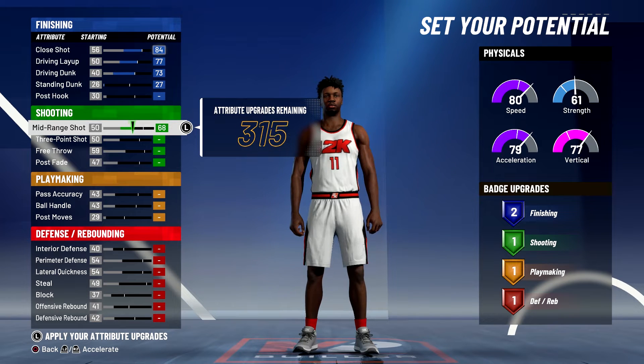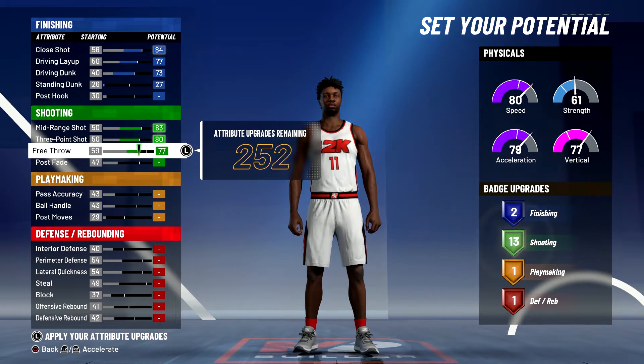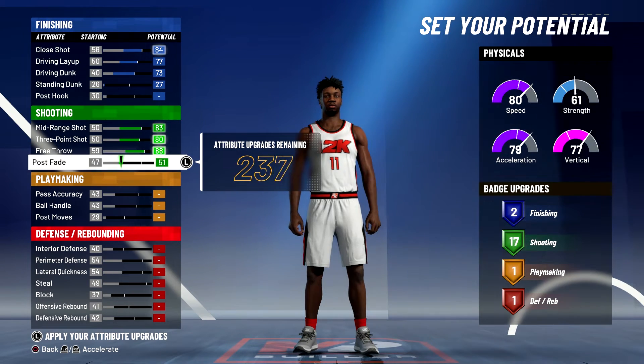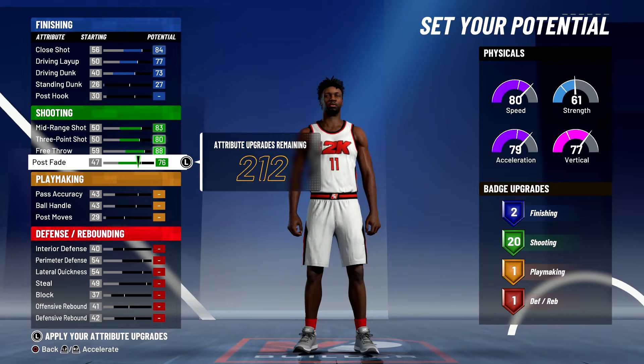For shooting, you're going to max out your mid-range shot, max out your three-point shot, max out your free throw, and bring your post fade up to a 76. And that's going to give you 20 shooting badges.